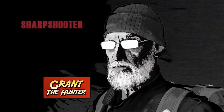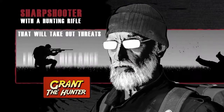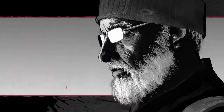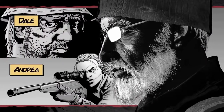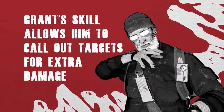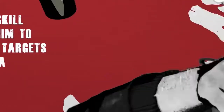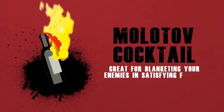Grant, a hunter, is a tanky sharpshooter who comes with a scoped and suppressed hunting rifle that will take out threats from a distance. In terms of the comics, think of him as a hybrid of Dale and Andrea. Grant's skill as a hunter also allows him to call out targets for his team, marking your enemies for extra damage. Grant's throwable object is the Molotov Cocktail, great for blanketing your enemies in satisfying flames.